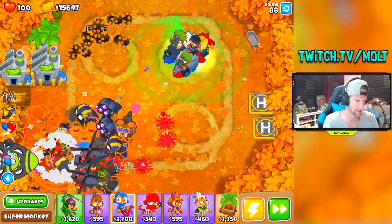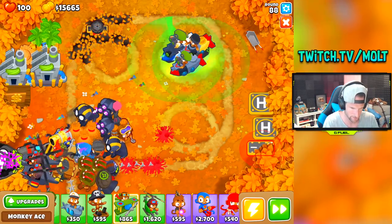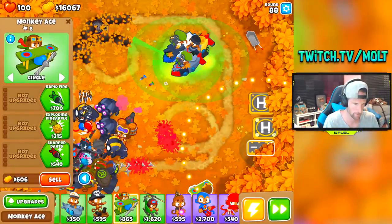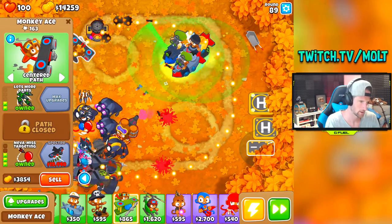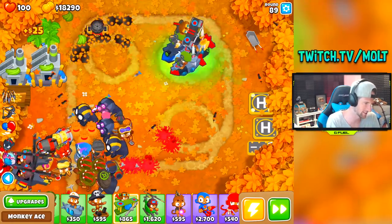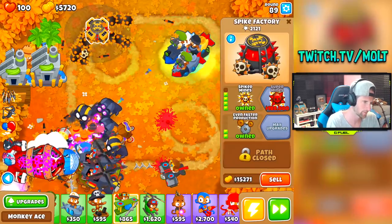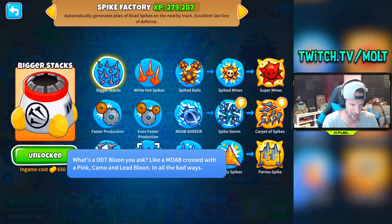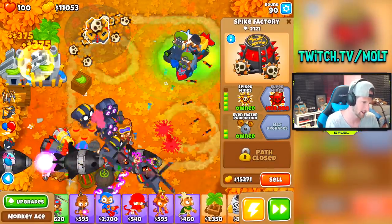Our bank is at $2,000. I might want to get an airplane over here — I'm going to go specter on him. We'll get specter soon with rapid fire and lots more, and then get specter at $19,000. Specter should help out with some of the stuff we're going to be facing. We'll go ahead and upgrade this too — perma spikes cost $23,000 and it's sick. DDTs are coming in! Round 95 is one that we are going to have to worry about.